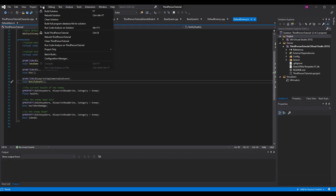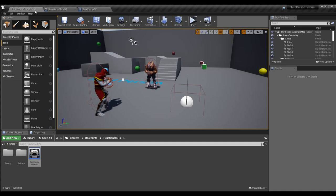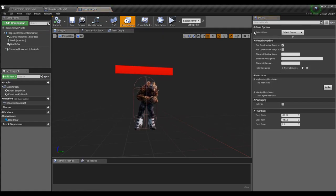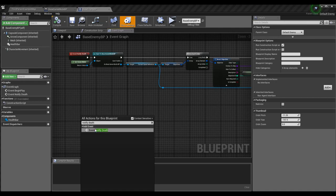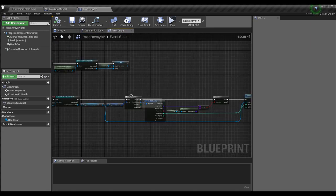Build solution, go back into the editor and hit compile to be safe. Then go into the blueprint class of the CPP class you were just in — for me it's base enemy blueprint. You can see in class settings my parent class is default enemy. Go to the event graph and grab the blueprint implementable event — mine was called notify death, just type it in and select the event node.